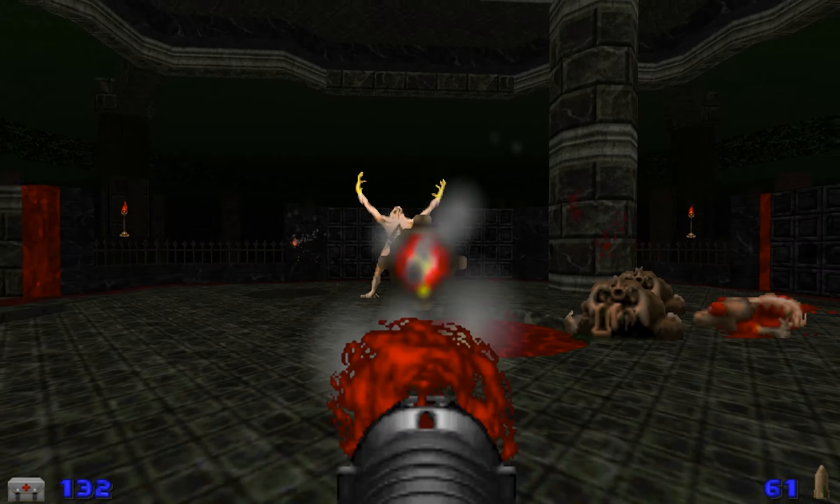Keep moving — remember you've got hell knights behind you. That was a big hit. But we can get into this cupboard here and get some health. We're going to go to the next one just to get some ammo, and then yeah, same as before — rinse and repeat, kill the hell knights.